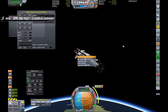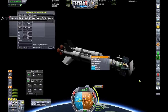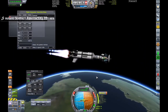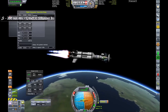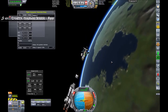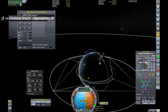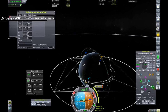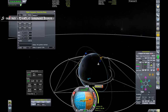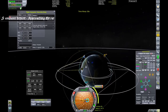Extend solar panels. Extend the antenna to keep contact with the network - system and man probe. Burning, burning - we've just got enough fuel to circularize. Get rid of that stage. Now we want to get our orbit out to approximately the same distance as the other satellites - about a million meters, or a thousand kilometers. Time accelerating around to that maneuver node.